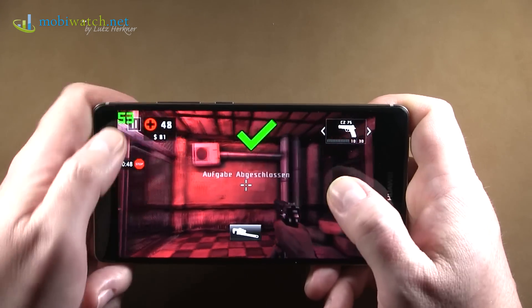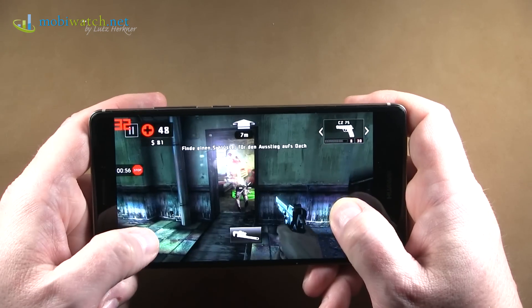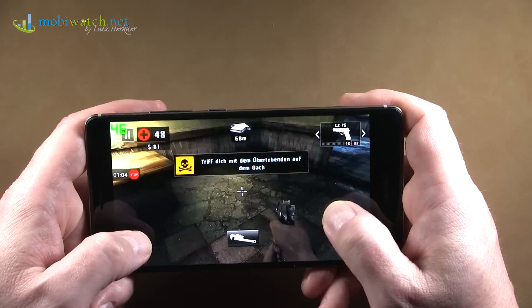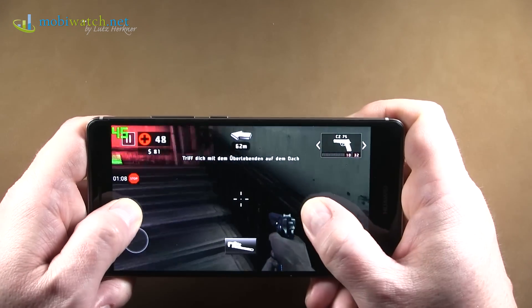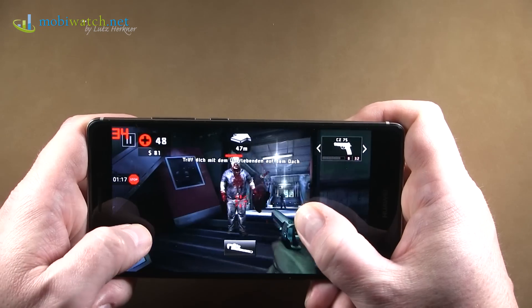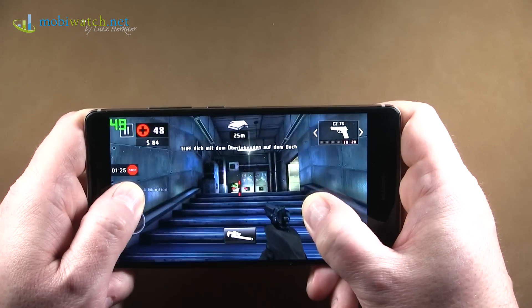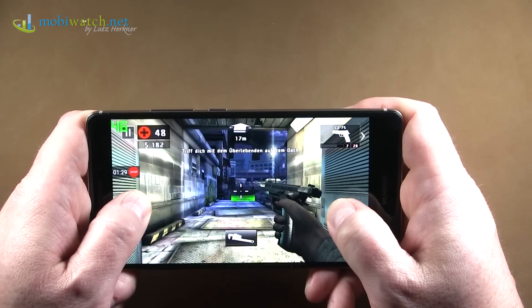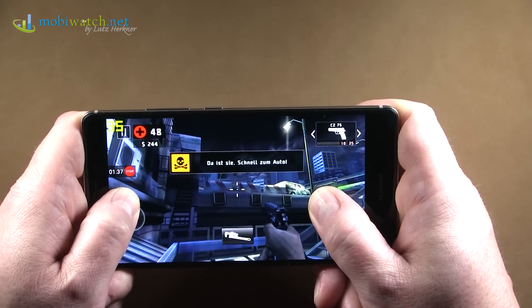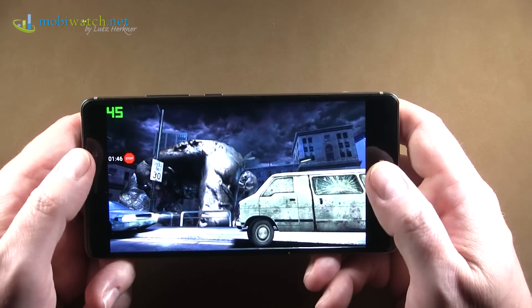In Dead Trigger 2 you have a totally different result. In the upper left corner you can see almost throughout the whole game at least 32 frames per second, with an average of 53 frames per second. The stability is at 83%, which is quite okay — not the best, but you can live with that. If all games performed like that, we would all be very happy. So the result is it depends extremely on the game you're playing — how well it's programmed and how well it's optimized for the Kirin 935 and its drivers.